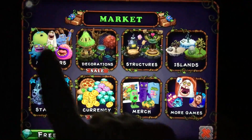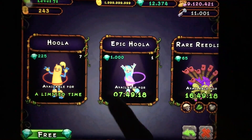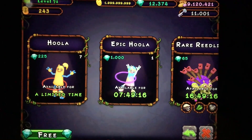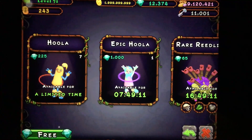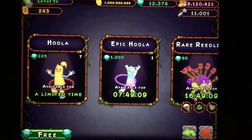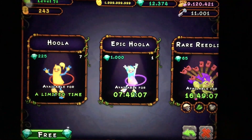Let's go look at Epicula. There we go — seven hours, 49 minutes. All right. So go into your game, Air Island, Earth Island, go try and breed an Epicula. I will talk to you guys again very soon. See ya.